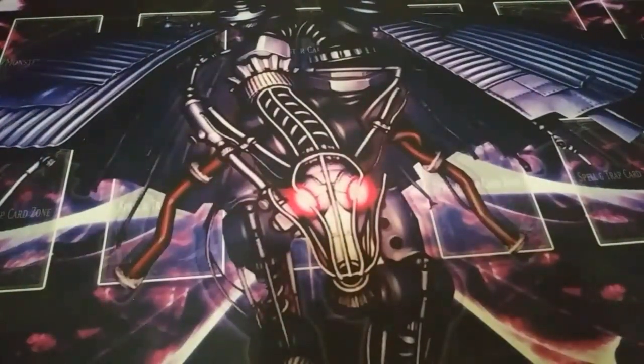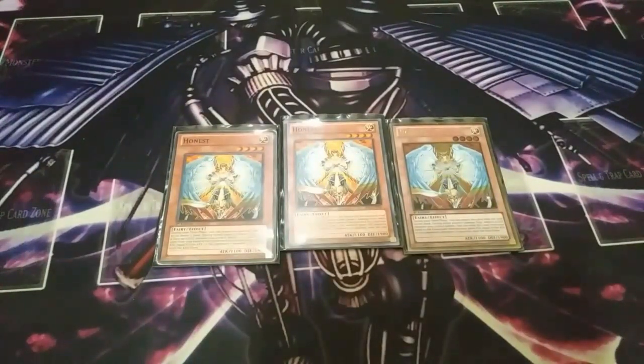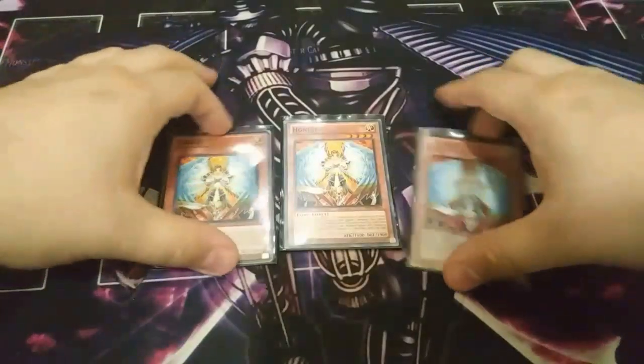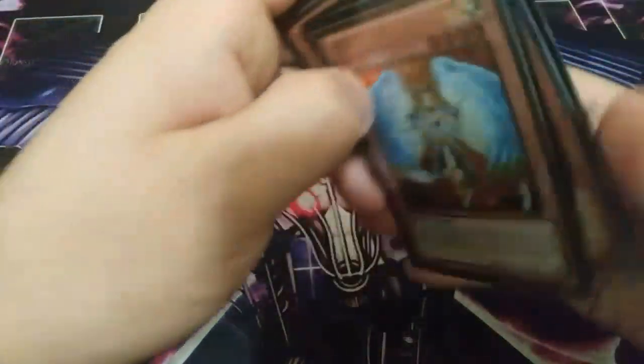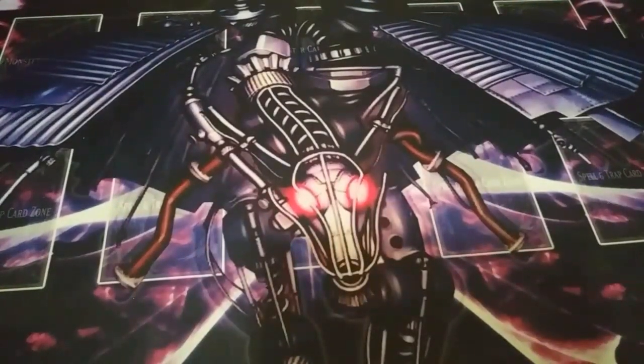The last monster I play in this deck is three copies of Honest. This card is amazing and really good for Bujins — I love the effect of Honest. During either player's turn, you send it from your hand and your monster gains attack points equal to the opponent's monster's attack. In my opinion, this card is probably better than Crane because of how good Honest is. It really helps Bujins a lot, and since the Bujin monsters are Light attribute, I play three copies.